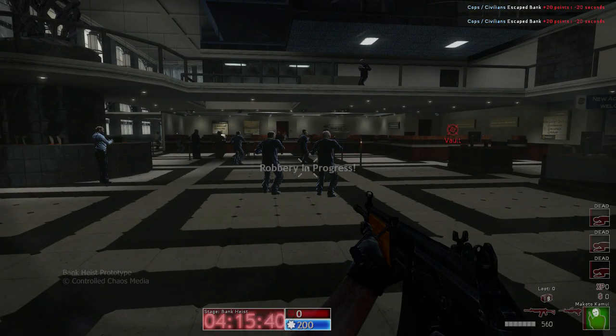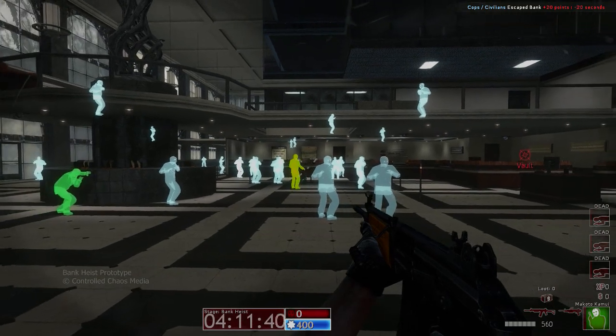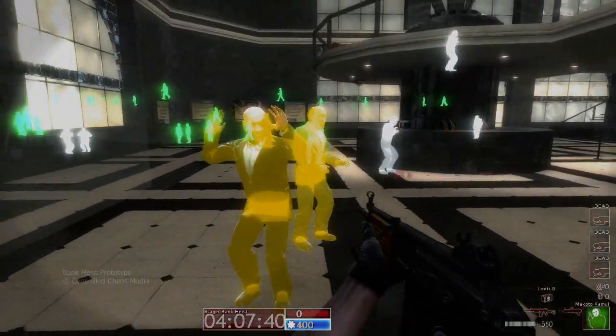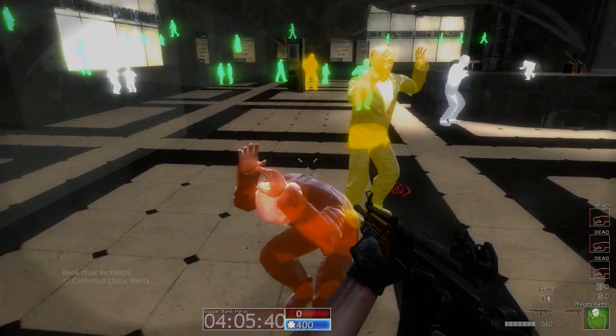Player and AI interaction is very important, especially in the bank. Here we're going to show you how intimidation works in your favor as a bank robber. We just turned on a tool that shows you that pointing your weapon, how close you are, and what you're doing affects how the AI is going to act.